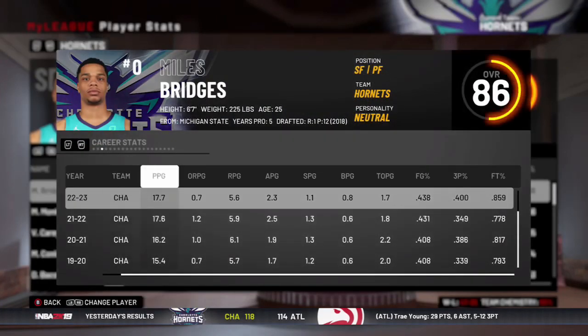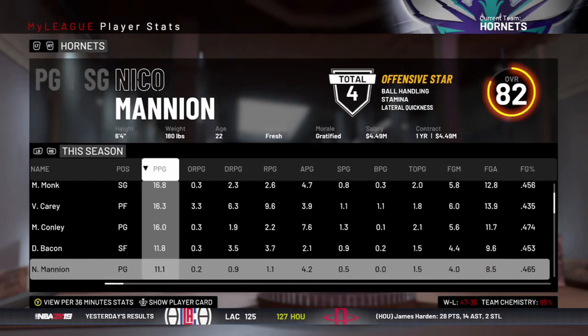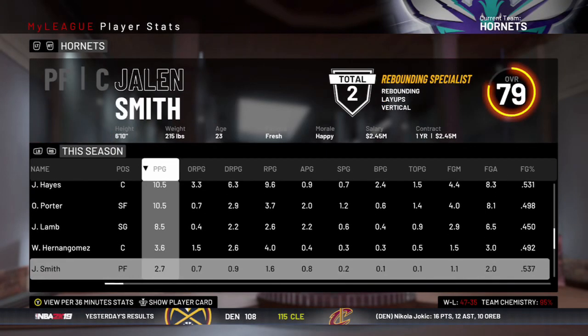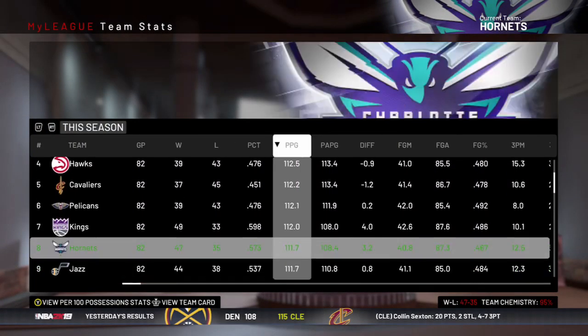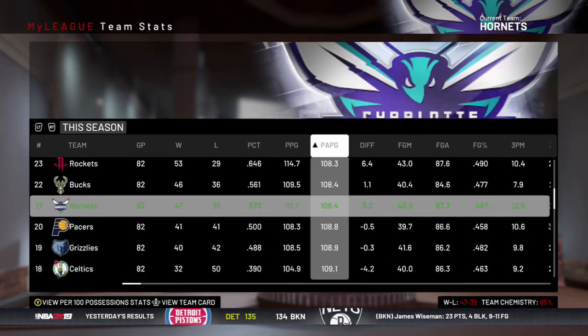Miles Bridges again led us in scoring and had a pretty nice season himself. Everyone else doing a little bit of scoring — a very well-rounded team as far as scoring goes. Nico improving a little bit. On offense we were top 10, and on defense we were also top 10.